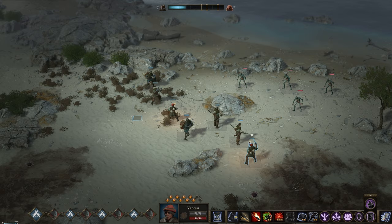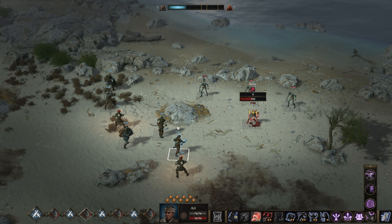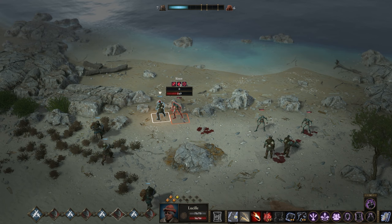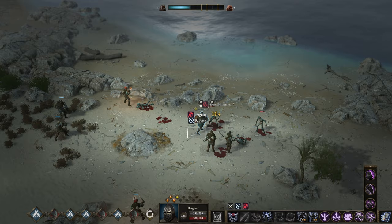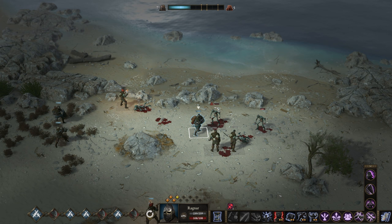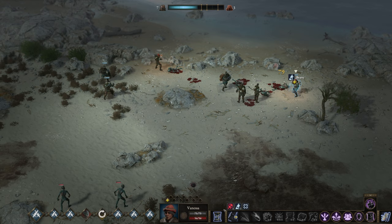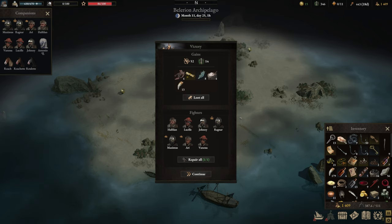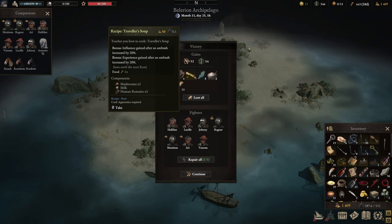I'm going to place Ragnar right here so he can counter-attack, take out a couple of these bad guys, and start trimming down the forces. Maybe we should go in aggressive. They are literally falling like flies right now so I don't think this is going to last for very long. After you've taken out the sirens you will get a recipe for the Traveler's Soup — a pretty nice one as it gives a bonus for both influence and experience: +20% after an ambush and also restores 14 food during a rest. You're going to need two mushrooms, one milk, and three sweet human remains for it.